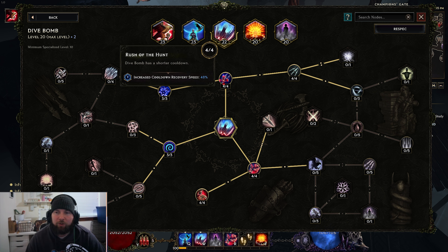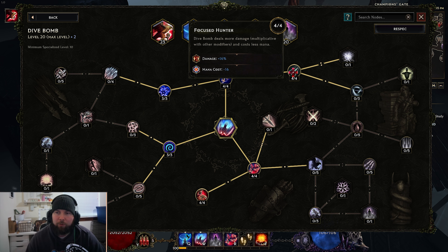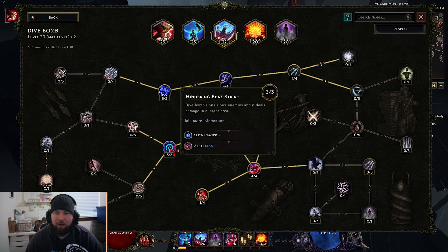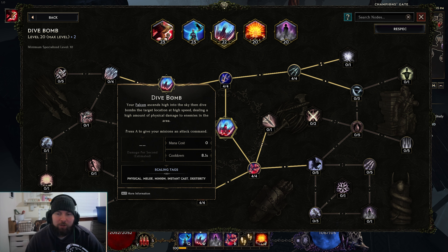For Dive Bomb, with plus two levels here, we have 4 points in Rush of the Hunt - the last three points of this is not actually currently working, but you'll want that cooldown recovery so we still have them in there. 3 points in United Assault, 4 points in Focused Hunter for that increased damage as well as making it a zero mana costing skill, which is nice. 3 points in Hindering Beak Strike for increased area, 4 points in Rushing Wings, and 4 points in Devastating Dive. The cooldown duration does get increased here, getting us to over 8 seconds, but we're going to get that down to about 1 second when you're constantly having traps going off and using bow attacks - so you'll spam bosses a ton with that.